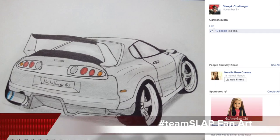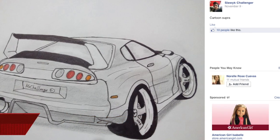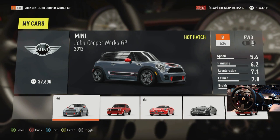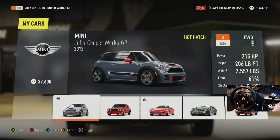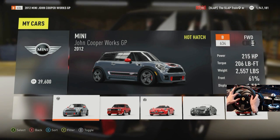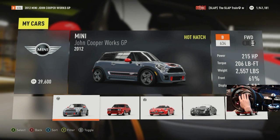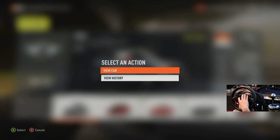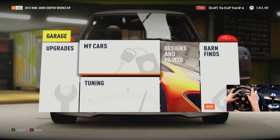What is going on everybody, Slab Train here, welcome back to some more Forza Horizon 2. In this episode today we're gonna be taking a look at the 2012 John Cooper Works GP. I've been wanting to drive this mini for a long time, probably since the game came out. 215 horsepower, 1.6 liter - I'm not a hundred percent sure on the exact specs internally. If you guys want to leave your comments below, let me know what this thing's running in terms of engine specs.